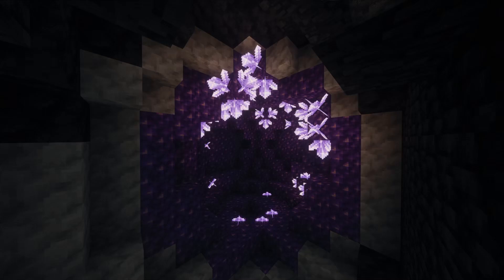To start, your best bet to find budding amethyst is to locate an amethyst geode. These geodes are huge spherical structures that spawn randomly underground, and they're the only natural source of budding amethyst. Inside these geodes, you'll find a layer of amethyst bud encased in smooth basalt. The interior is filled with amethyst clusters and budding amethyst blocks, which are what you're after.